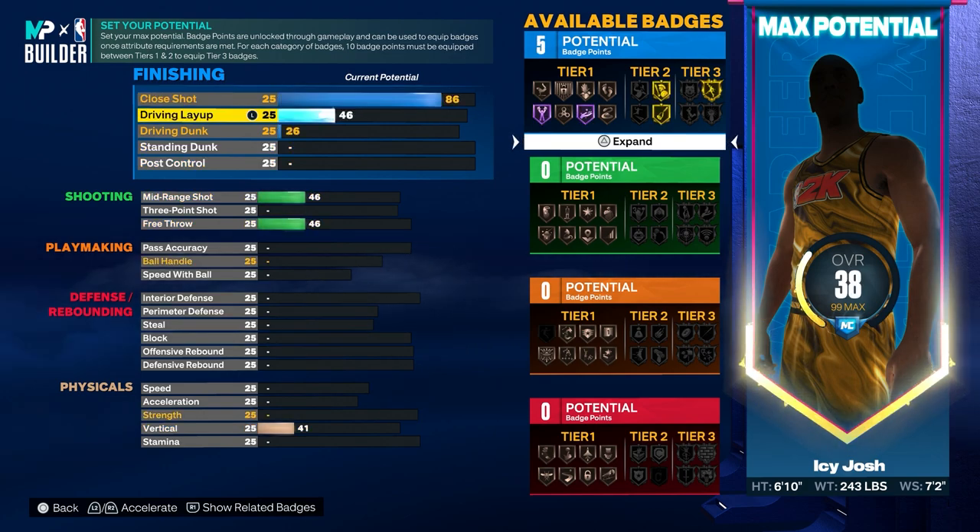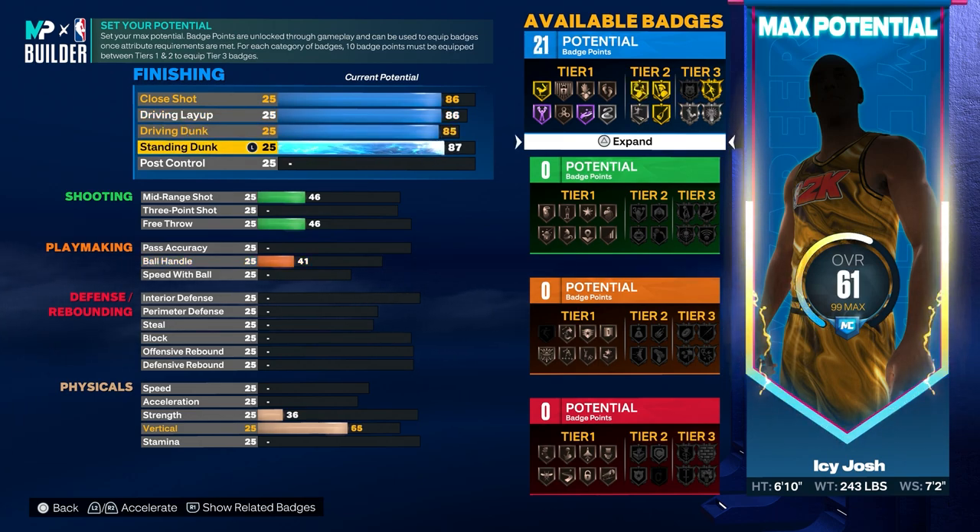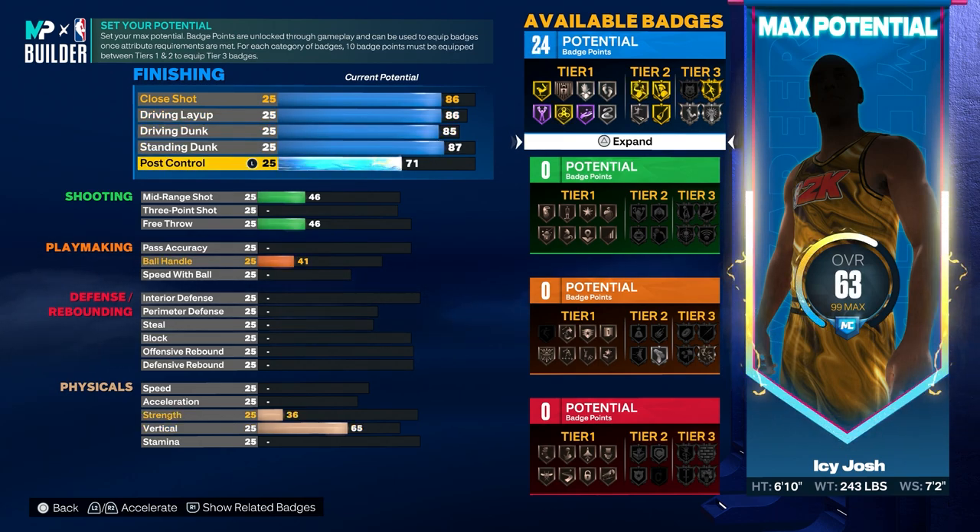For the close shot, you want that to be 86. For the driving layup, you also want that to be 86. For the driving dunk, go ahead and put that to 85. For the standing dunk, put that to 87. And then for the post control, go ahead and put that to 81.